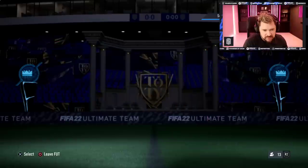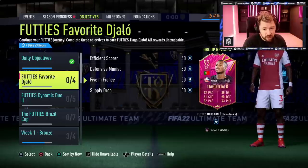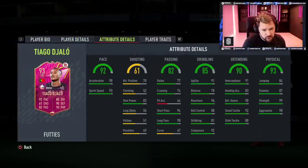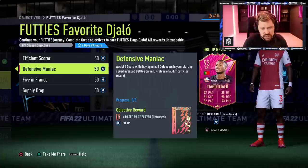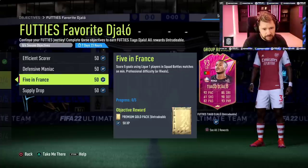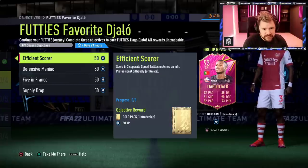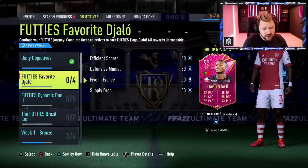Let's go back into objectives because I know that there's a dynamic duo coming. And there we go — Futties' favourite Jalo. Two star, three star, medium-high work rates, cracking pace, good passing, very good dribbling, very good defending and physical. To get him, you need to score in three separate Squad Battles matches or Rivals, assist five goals whilst having five defenders in your starting squad, score five goals using League One players in Squad Battles matches — this is all really easy to do.